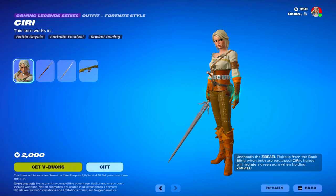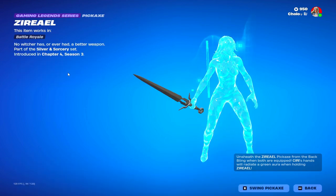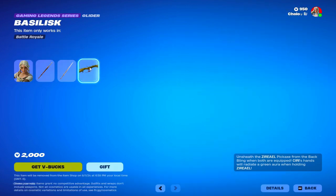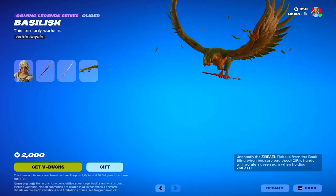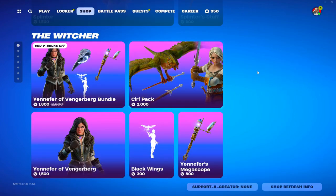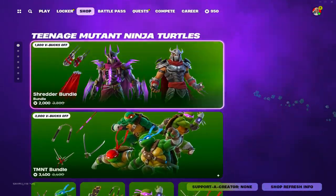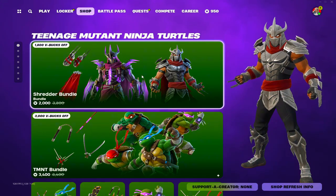We also have Ciri, her back bling, her pickaxe — pretty cool — and here is her glider. Not sure what that even is.